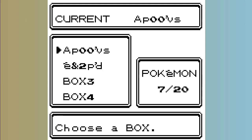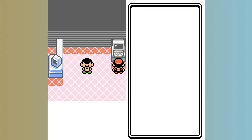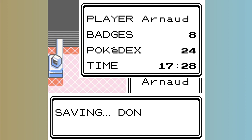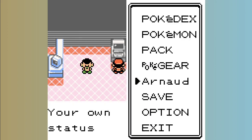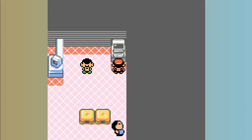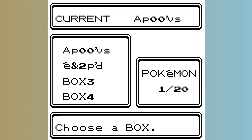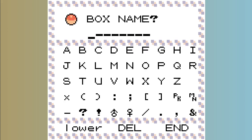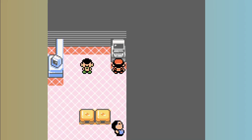Check if everything is right, and if it is, execute the code. Go check if the letter changed to make sure it worked, then you can write the next code. As usual, verify that you made no mistake, then execute the code.